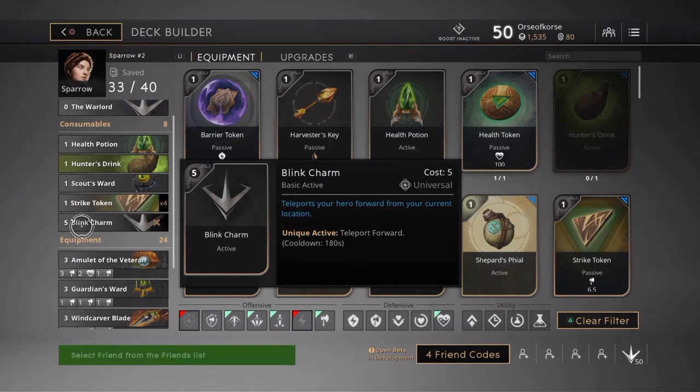The Blink Charm — I use it because Sparrow doesn't have an escape. It teleports your hero forward from your current location. It kind of reminds me of Fang's reaping dash, that teleport about 700 units. It's not a crazy jump like Rampage or anything, but it does get you out of combat. It gets you away from the Chimera, especially if they've already jumped on you — you can usually teleport out. That's why I keep it in this deck; the Blink Charm gives Sparrow that escape.